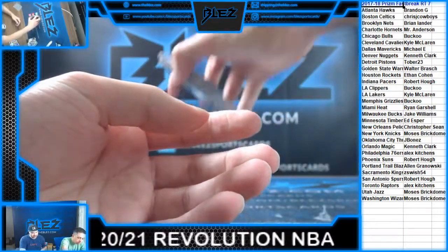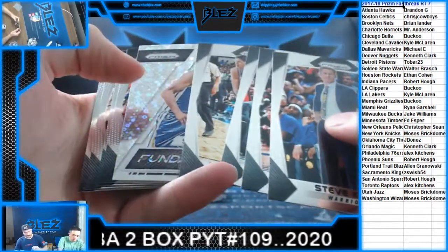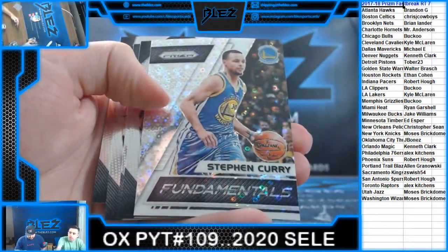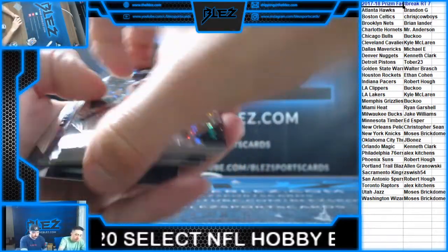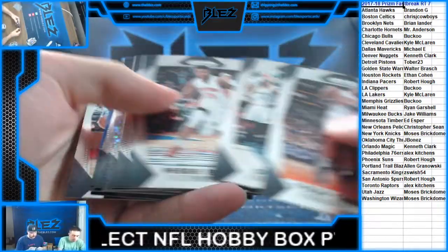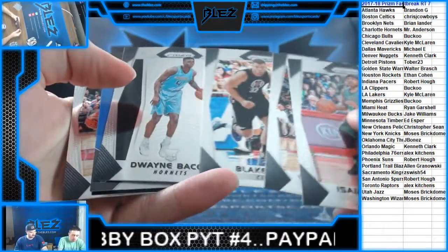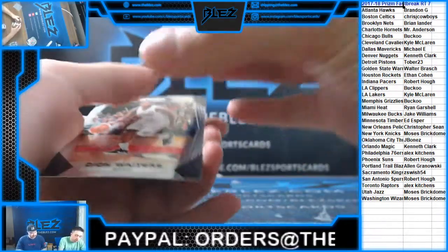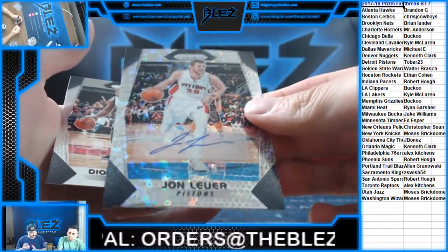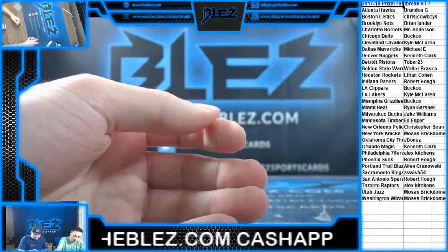Still need an auto. Lance. Thomas. Ooh, Steph Fundamental. Fast Break. Depot. Steven Adams. Bacon. That's the auto — it's the worst auto in the product. Alright, the worst auto in the entire product. For the Pistons. The entire run. Congrats.